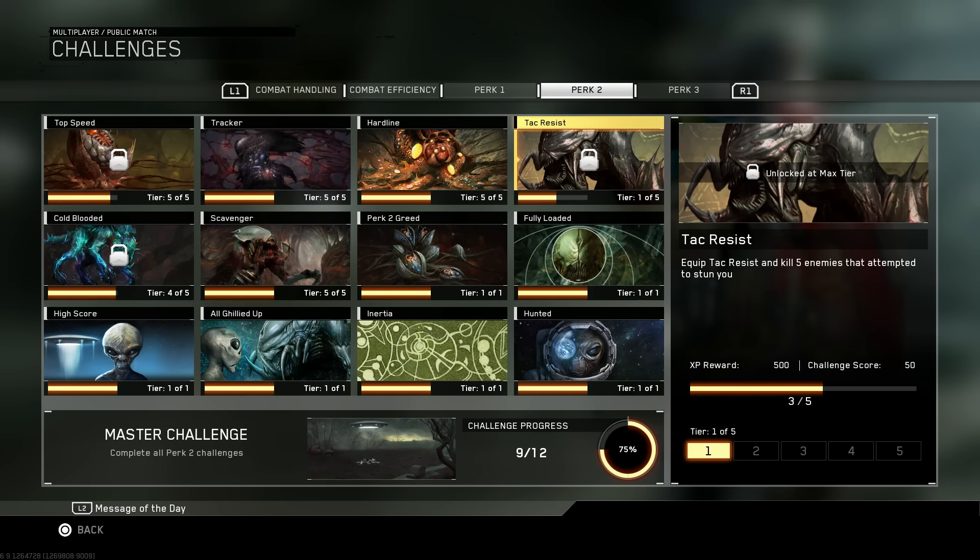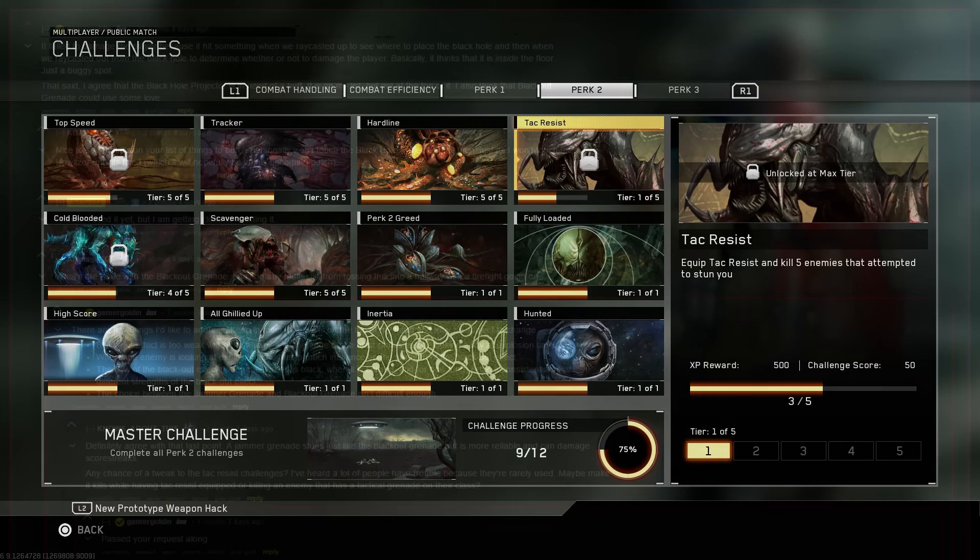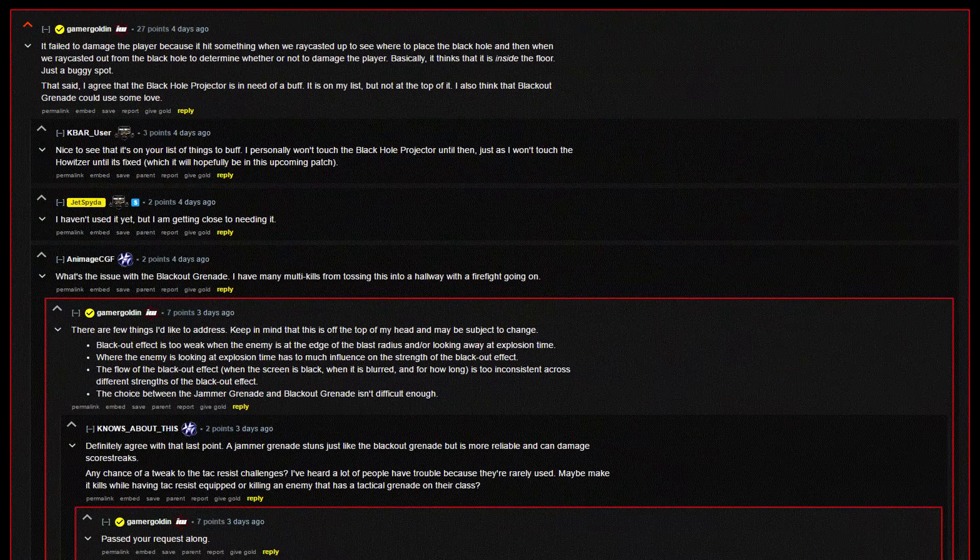Again, in over 4 days played, I only have 3 notches towards this challenge. I've even ran the Tack Resist perk an entire prestige and not encountered a single scenario for this. Recently on Reddit, one of the developers was talking about buffing the black hole projector, and in the same sentence he also mentioned buffing the blackout grenade, including the fact that no one would choose the blackout grenade over the multi-useful jammer grenade. However, it's the comments after that I wanted to highlight — someone mentions the Tack Resist challenge to him, asking if it could be changed to something more easily completed. In response, he says he's passed the request along to the powers that be, and this of course is incredible news.